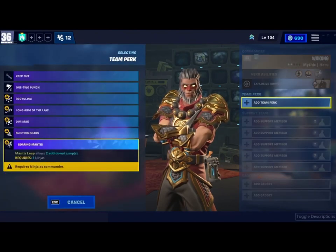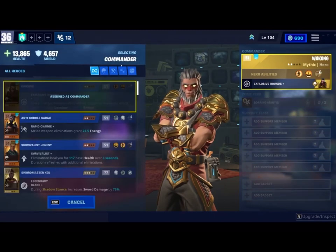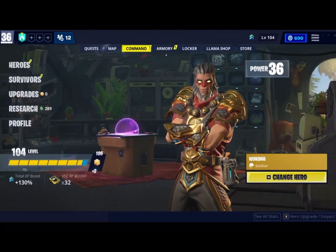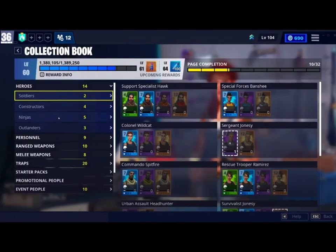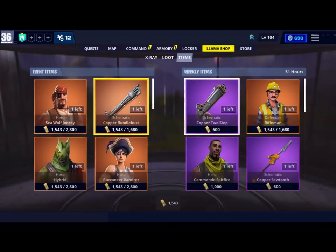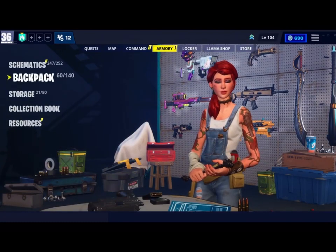As you can see, Soaring Mantis is right here and I can equip that. But then after you equip that, you will need a ninja equipped. If you don't have any ninjas, you can get ninjas from the collection book, or you can get them from the llama store in the items. And you need to get three of them — it doesn't matter what tier they are.